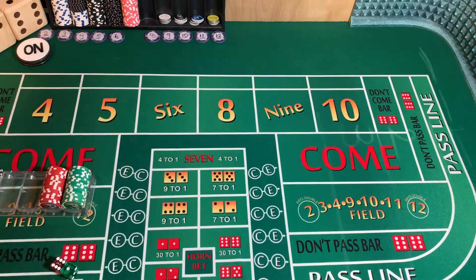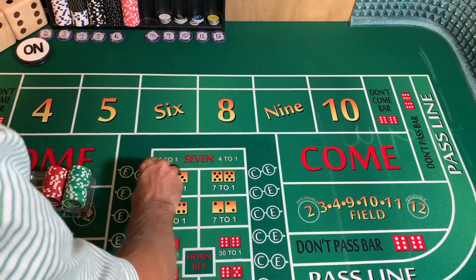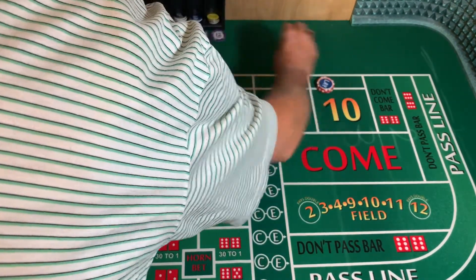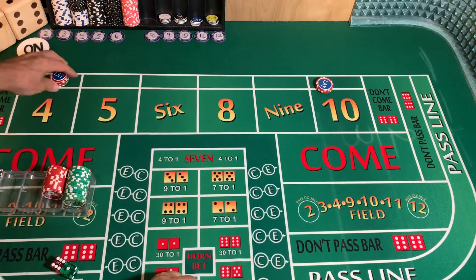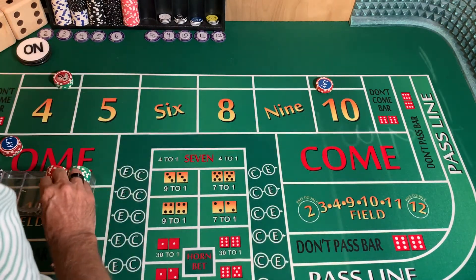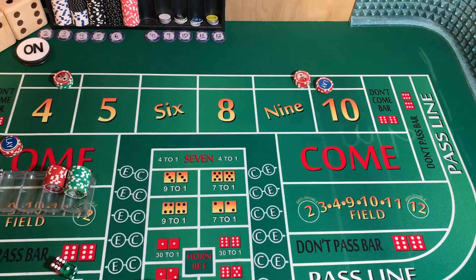All it is is we're going to lay the four and the ten, let the dice do what they do, but we're going to use a modified martingale pressing strategy. Our base bet is $40 laying the four and $40 laying the ten. If it loses, we bump up a level — so if the four loses we go to $80 lay. Next level would be $120, fourth level would be $160, which would pretty much wipe us out.